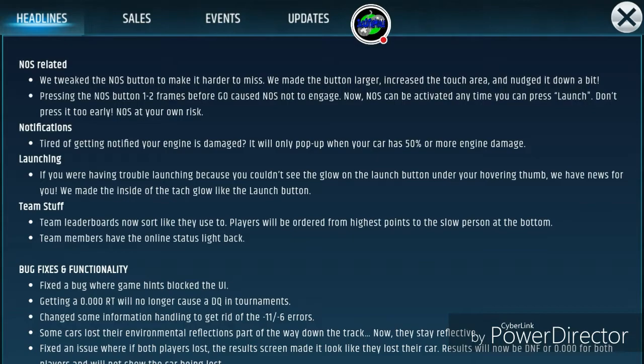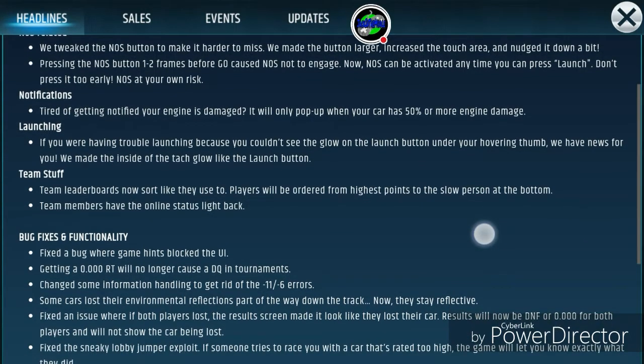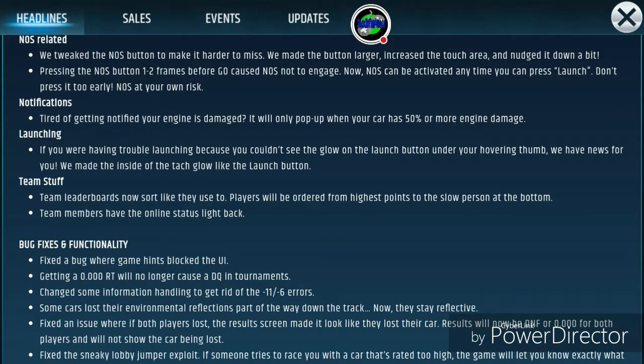That means, just like you're able to foul before the green light, now as soon as the launch button lights up, the NOS button will work also.